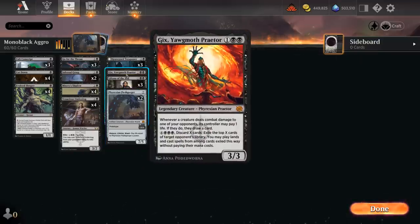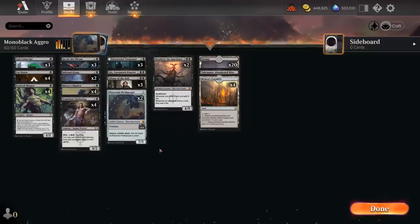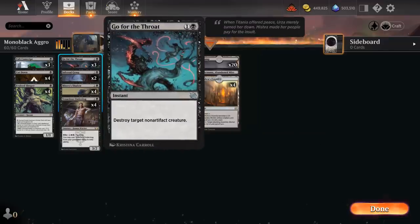Another addition is Gix, Yawgmoth's Praetor — a three-mana 3/3 legendary creature saying whenever a creature deals combat damage to one of your opponents, its controller may pay one life; if they do, draw a card. A great source of extra card advantage. Probably not going to use the seven-mana ability very often, but it's also there. Gix is great in combination with Shieldred, which can offset the life loss and turn it into extra life gain while still punishing the opponent for drawing extra cards, so Shieldred is still definitely a staple of these black aggro decks.